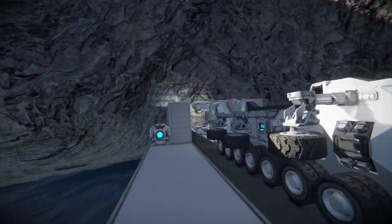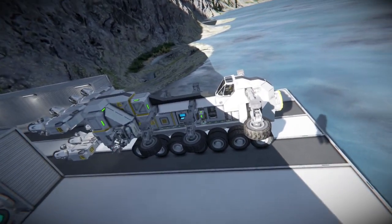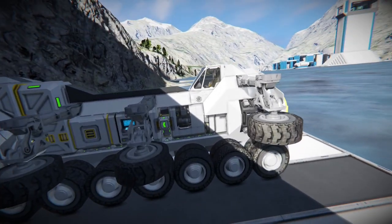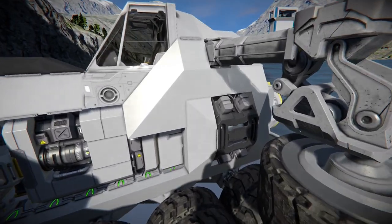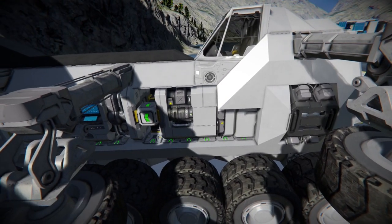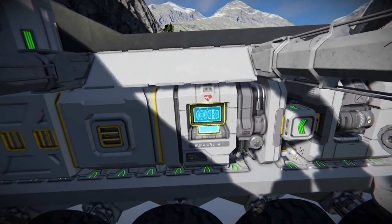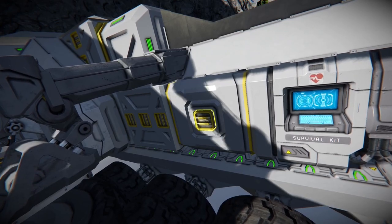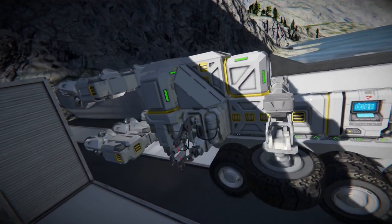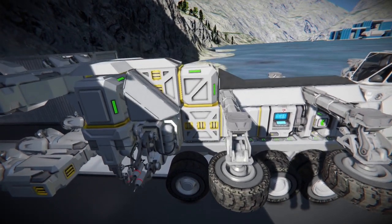Today we're going to do a walkthrough of the mighty Tunnel Billing Machine in survival mode. I have modified this a little bit since the last time I posted, but there's not too many overall changes. It's still hydrogen-generated powered, has two survival kits, has an added small conveyor sorter, a medium cargo container, and the medium cargo container is connected to a conveyor that separates out to feed the welders with steel.